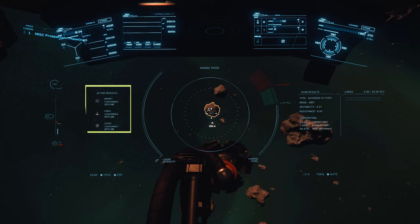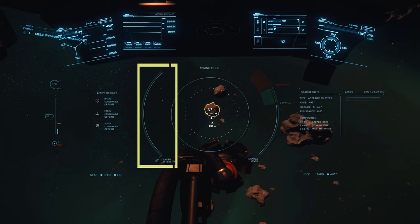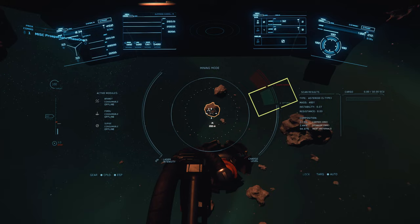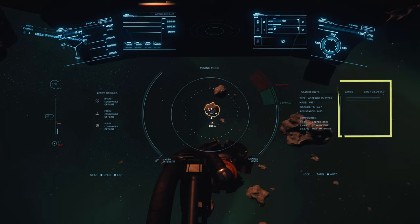On your left you can find the active modules — these are your consumables equipped earlier. The first bar is the laser intensity, which is your throttle to control the amount of power you're transferring to the rock. On your right you'll notice the charge level graph, giving you a bird's eye view of the energy being transferred. Within that you'll notice the optimum charge window and the overcharge window. Also on your right is your scan result, which provides details about the rock including type, mass, instability, resistance, and most importantly its composition. Next to that you can find the cargo capacity of the vehicle, and as you extract ore the manifest will be listed below.